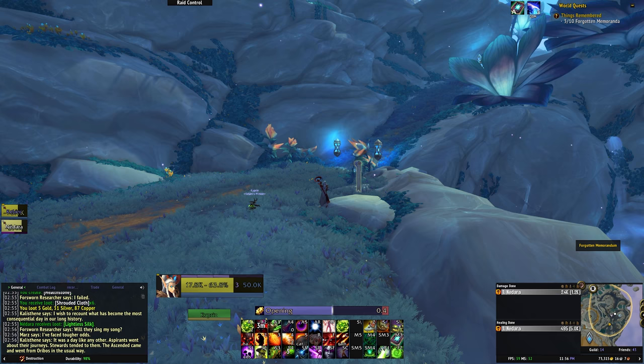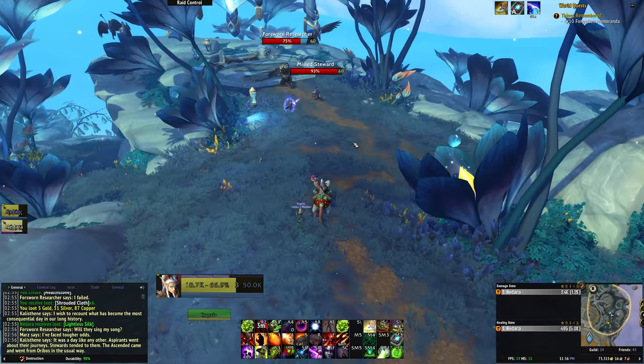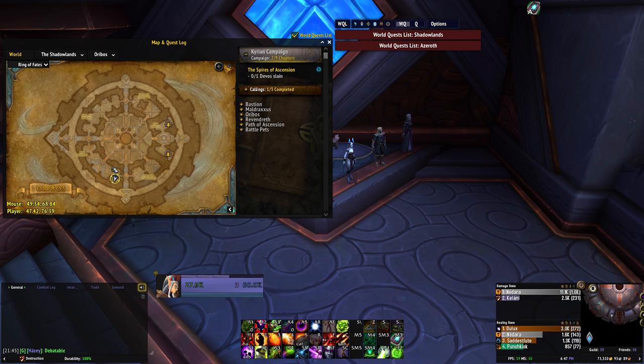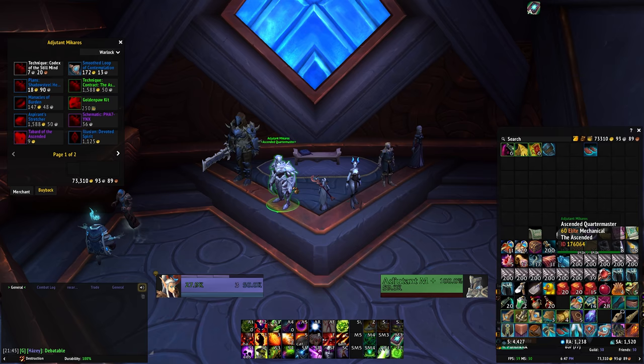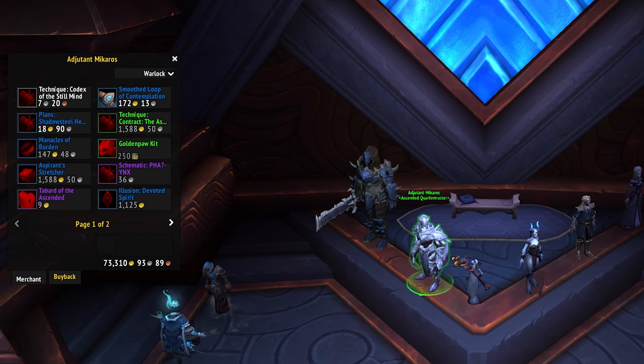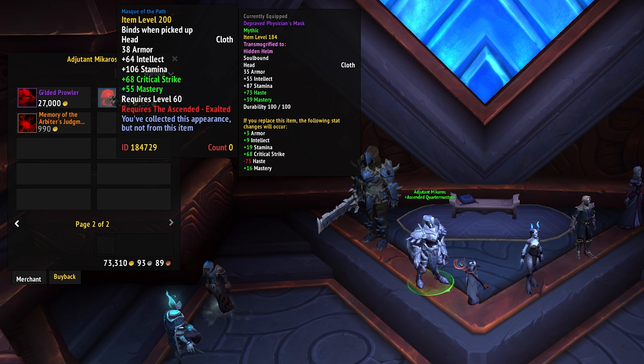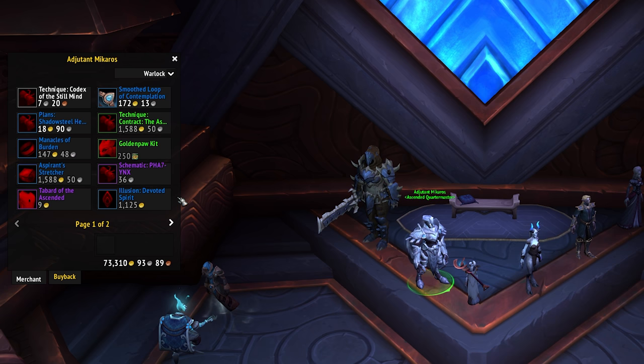If you want to check what rewards are on offer, it's actually super simple this time around. Don't waste your time flying around the different zones trying to find emissaries or quartermasters out in the world, because each rep also has a quartermaster in Oribos. They can be found in the Enclave on the opposite side of the PvP vendors, so you can look through everything in one very convenient location. The stuff on offer is pretty typical for reputation rewards — each rep has a pet, a tabard, a weapon enchant illusion for a unique enchant appearance, and then a mount. If you're a collector of all things cosmetic, you are definitely going to want to get to Exalted with every rep to collect all of this stuff.